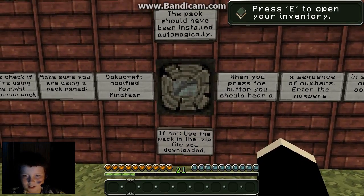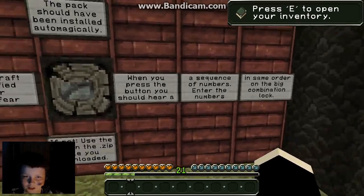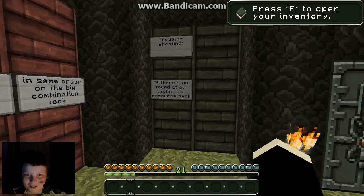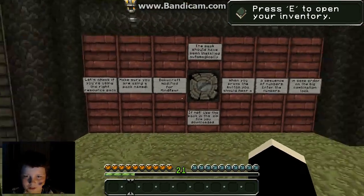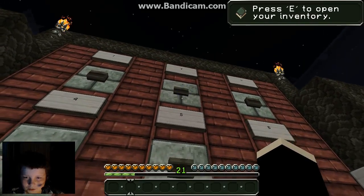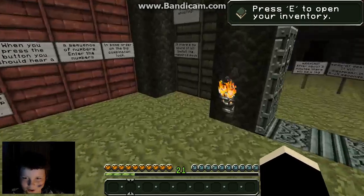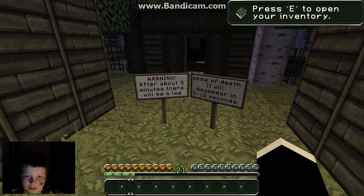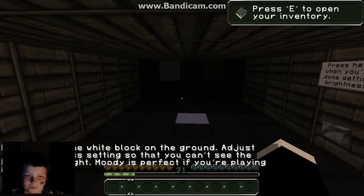When you press this button you should hear a sequence of numbers. Enter the numbers in the same order on the big combination lock. Two, four, eight, five. That's creepy, I like that, that's sweet! Two four eight five... okay, two. Did you guys hear that? That was the coolest sound effect ever. Warning: after about five minutes there will be a lag spike of death; it will disappear in five to fifteen seconds. Stand on the white block on the ground.